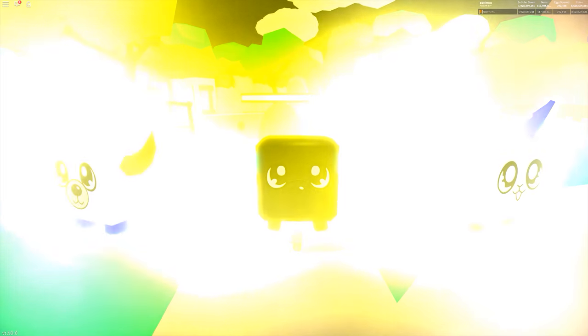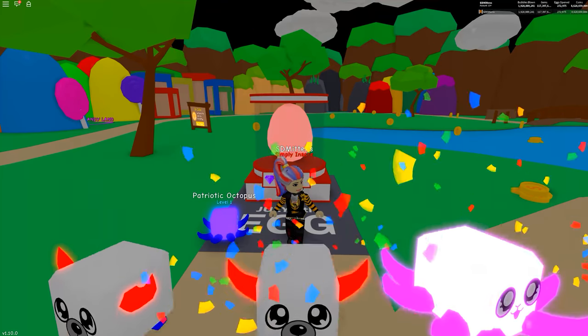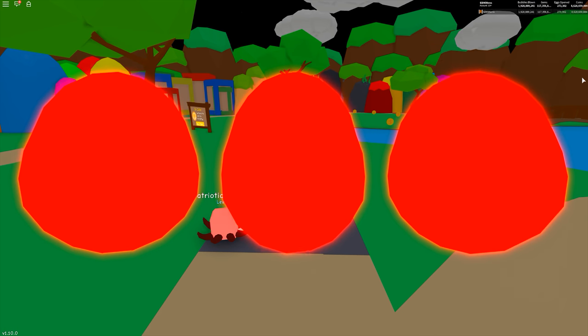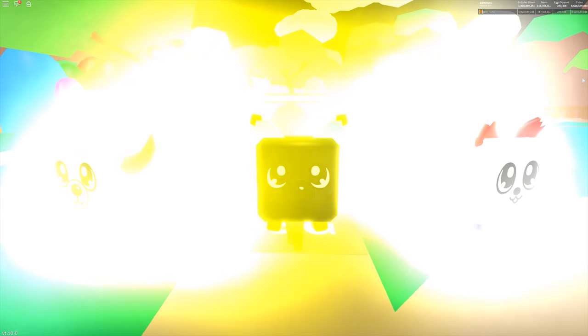Let's keep going and see what else we can find. A shiny bull, a mouse, a bull and a fox, another shiny fox, another patriotic octopus — that makes 2. A bull and a mouse, another octopus — that makes 3! Some mice, a patriotic marsh — wow, we'll have a look at that one in a second. A shiny unicorn and a shiny fox.